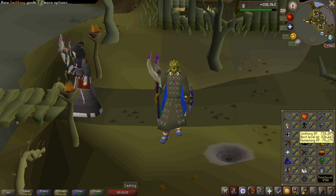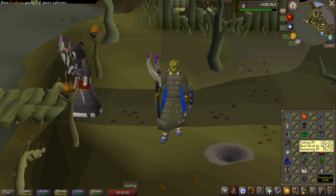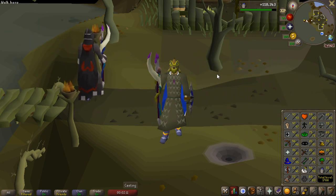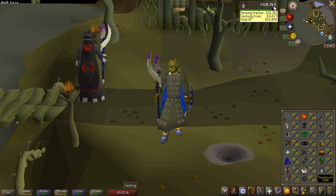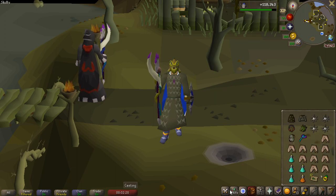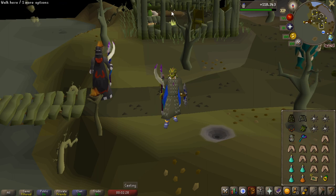I got 70 Smithing through the blast furnace with gold ore. I still need 70 Hunter and 70 Mining for the elf quest, and 70 Farming, which I've been working on with tree runs — orange tree seeds and maple trees — about 120,000 experience. I also did kill 50 Scorpia, and I got 60% Hosidius favor so I can enter the farming guild. I have a Hespori seed but still need 65 Farming to use it.